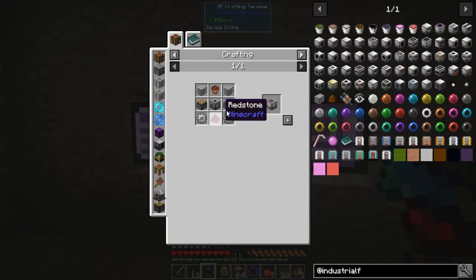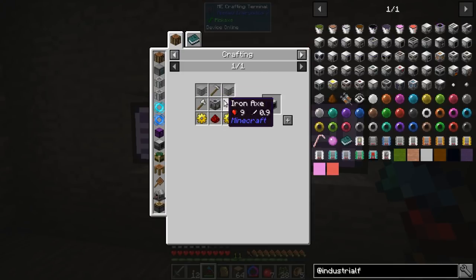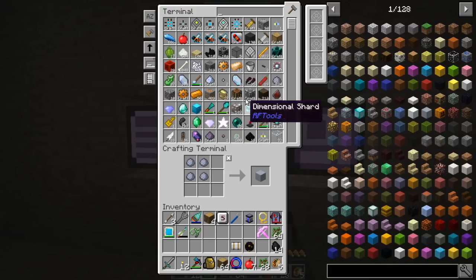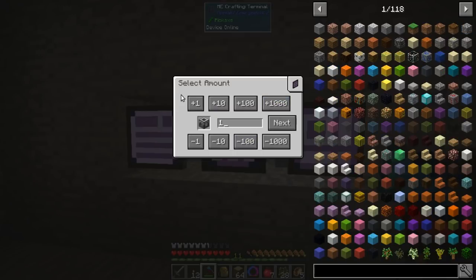For a plant sower, what do we need? We need a couple of machine frames, some plastic, some gears - all of that should be fairly easy to auto-craft. We're going to need a flower pot, so we're going to need to cook up some bricks. Let's get some machine frames made up. We're going to need two of those, and I have those on auto-craft, so we should be able to make those pretty easily.